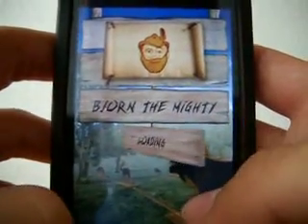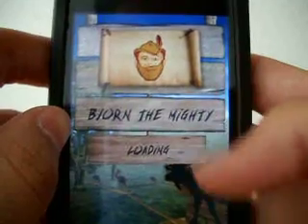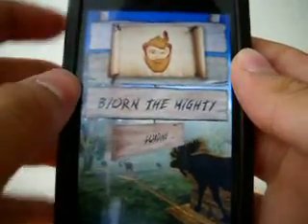First thing you have to do when you download this app is choose if you are right or left-handed. You have to kill as many animals as possible before your opponent kills them, and get as many points as possible.